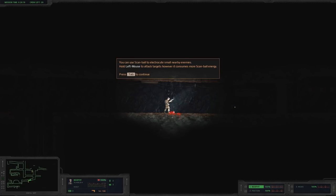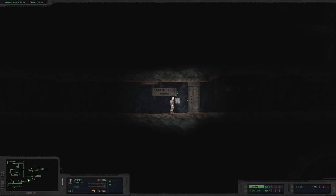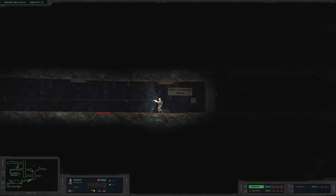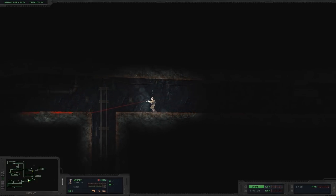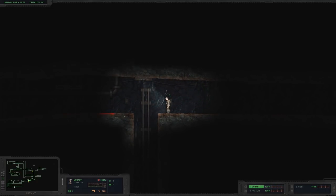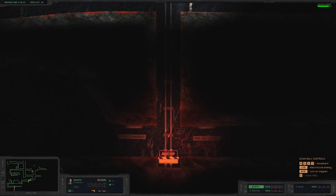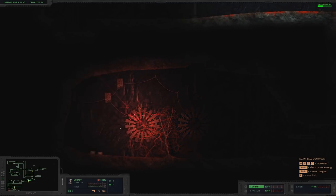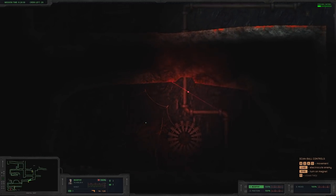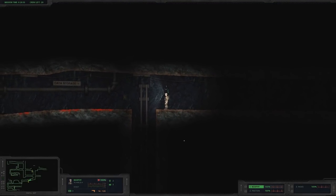Data storage — here we go! 'You can use a scan ball to electrocute small and nearby enemies.' Yeah, I know that — oops, wrong button. Looks like we need a crank arm here. Yes, we need a crank — you can't get in here. I wanna crank it while he's on it — squish him! Looks like we're going down. Three balls left — gotta be an emergency to use these last two balls. Oh that was a waste — doesn't look like more on this side.